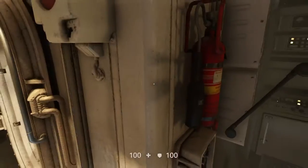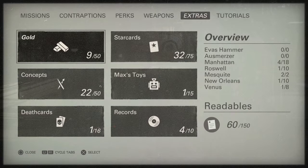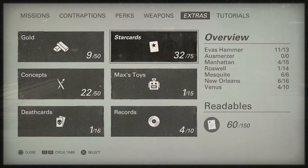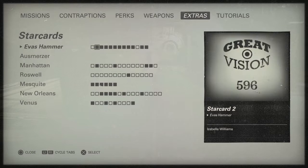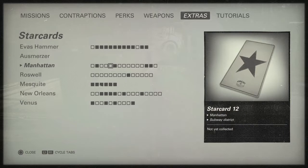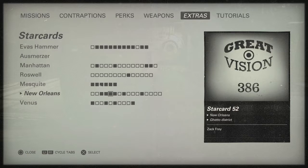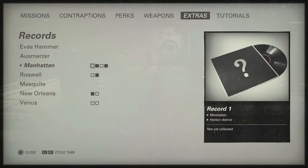The collectibles are still there: you've got your gold, concept art — the records are back from New Order — and they added some new ones: star cards, Max's toys, and death cards. Star cards are just cards of famous people in this universe. I like how they tell you how many you have and how many you need. I still need a bunch from Manhattan, Roswell, and other areas.